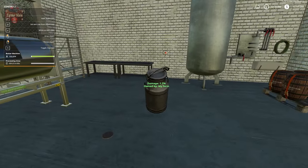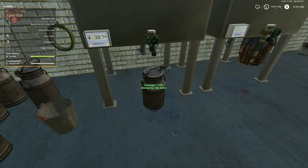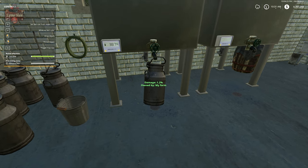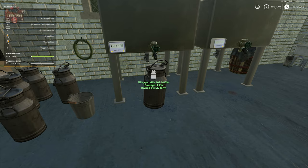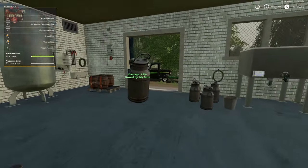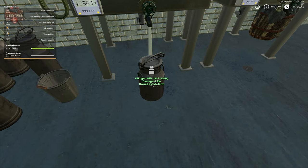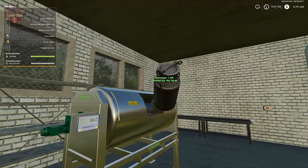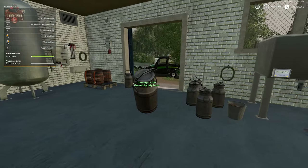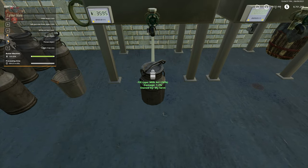The Object Info mod is really handy for this map because we can see all the fill levels as we're putting product in or taking product out — so it's less of a guess. We can also see there's a display on the machine itself. I'll go ahead and fill this up and come back once it's ready.